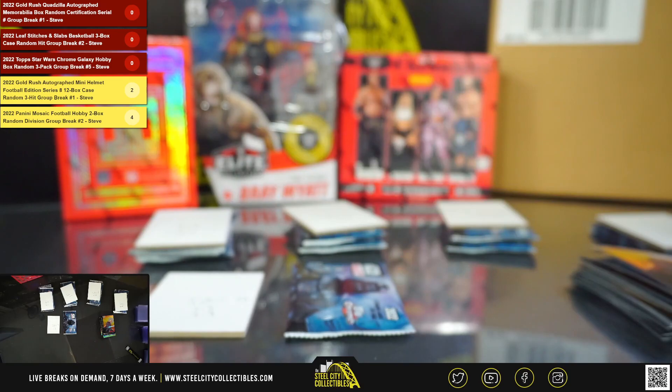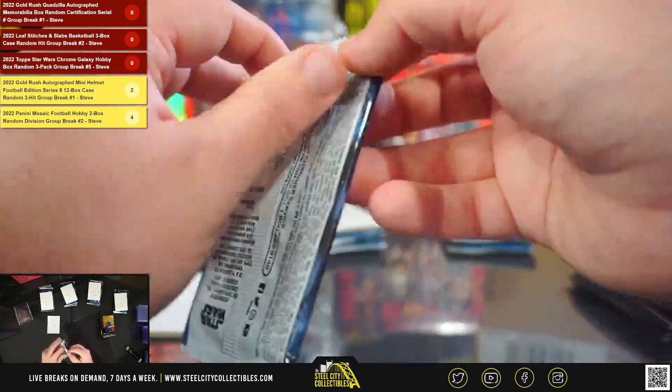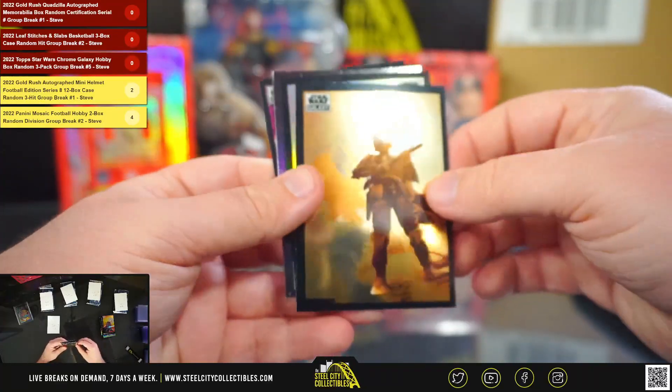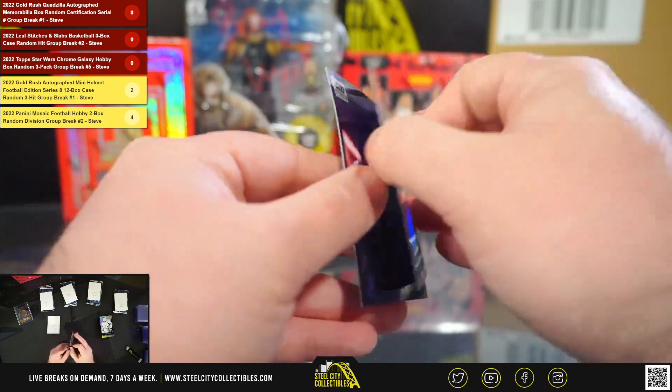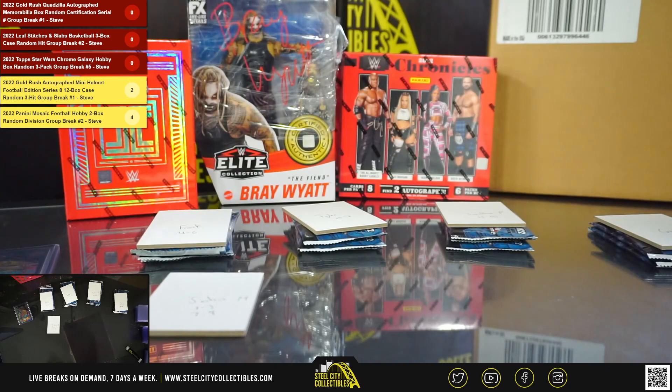This one's going to be Bounty Hunters Answer the Empire's Call, numbered 46 of 50 — nice parallel there with a lot of different characters. And the infamous Boba Fett refractor. That does it for John M's packs.